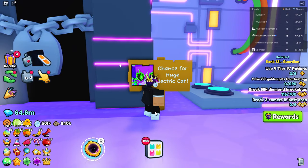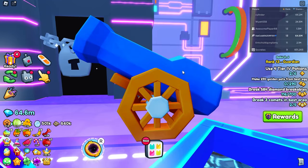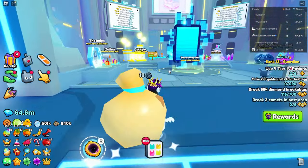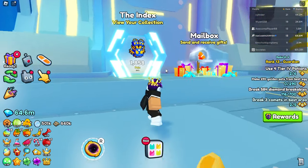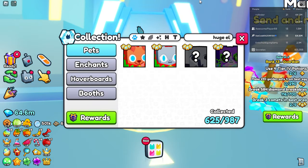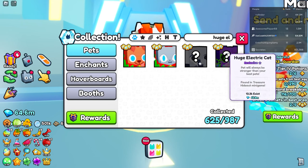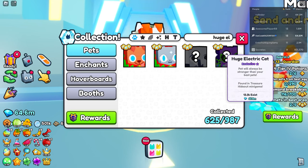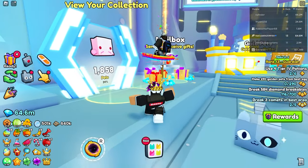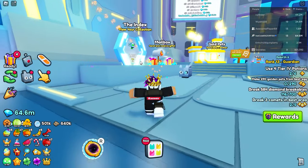As you can see, you have a chance to get a Huge Electric Cat. If we go back to spawn and check the pet index, searching up Huge Electric Cat — after just one day it already has 13,300 existing. So one day and it got 13,000 of these huge pets; that is very common to get.